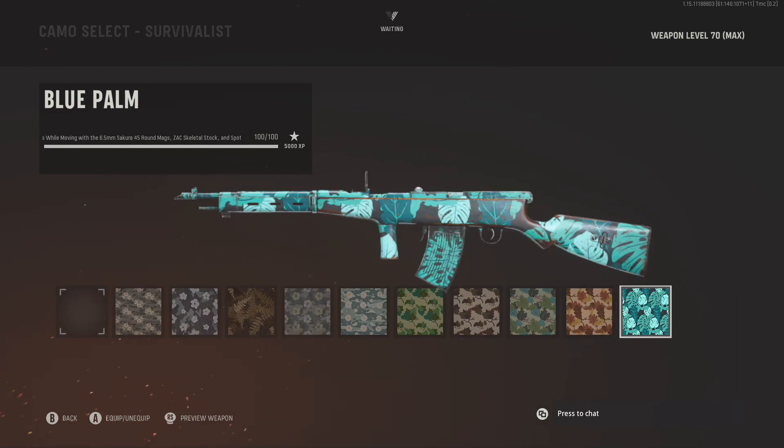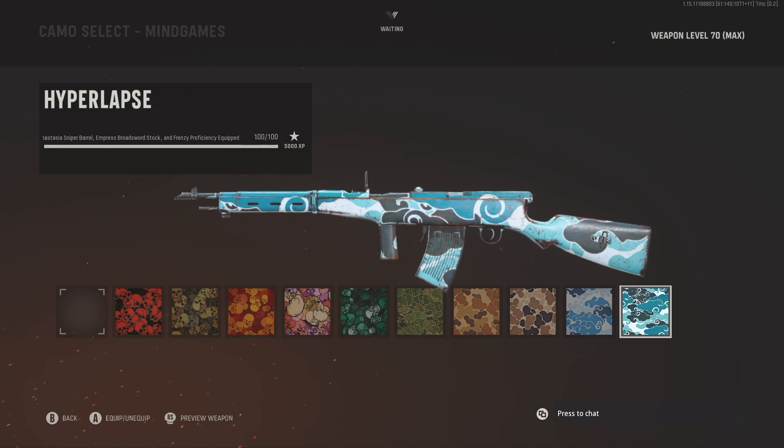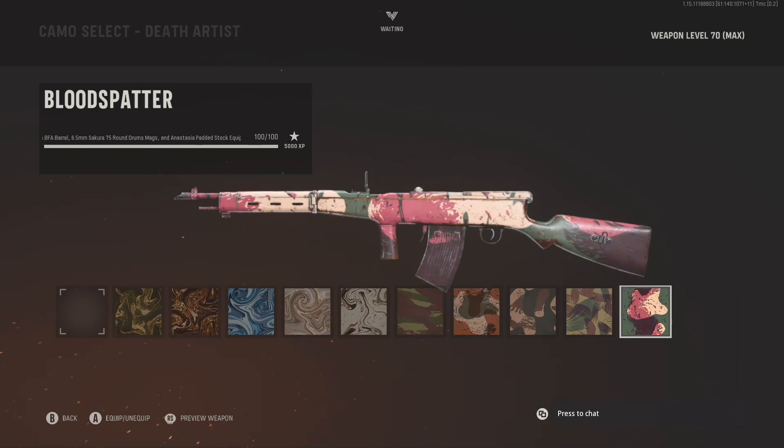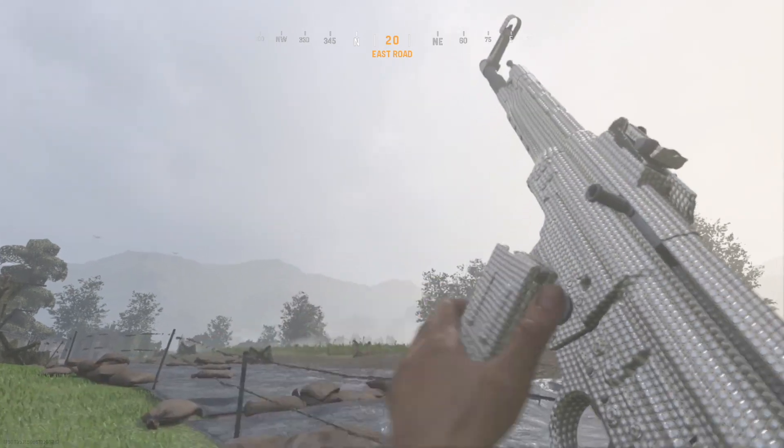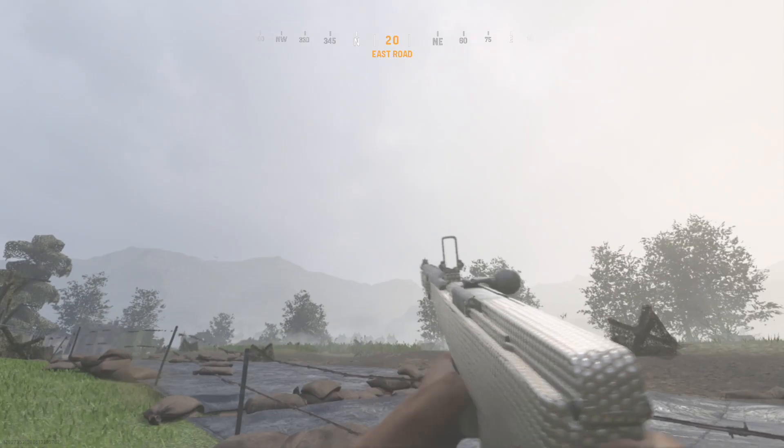Finally, the Automaton requires 100 kills while moving, 100 ADS kills, and 100 long shots. As always, I like to inspect the diamond camos after I've unlocked them. I can't quite believe we're in March and I still can't inspect my weapons on Vanguard, but it is what it is.